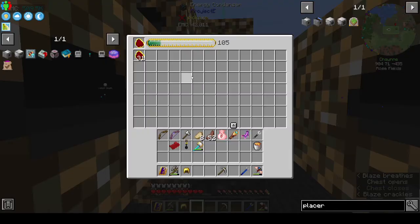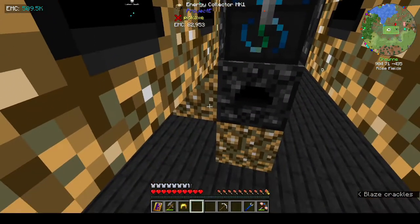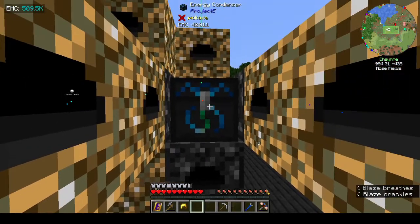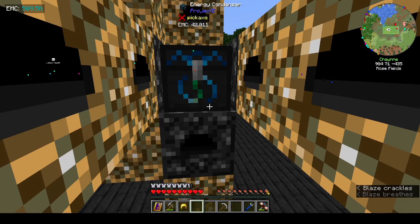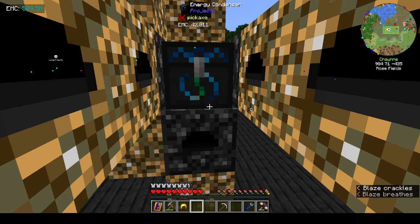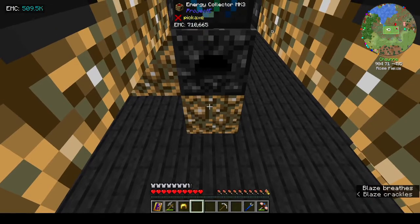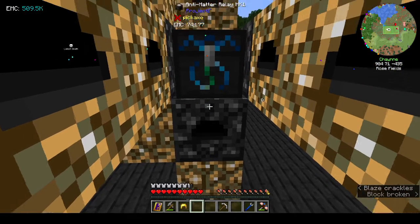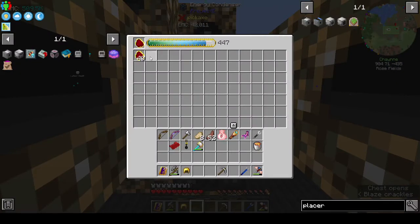This one is doing alchemical coal - it's smaller but it has Mark 2s and Mark 3s on it so it's going a lot faster. There's one Mark 1. Basically to do a basic power flower, it's not as hard as I thought. You put an energy collector on the bottom, put an antimatter relay on top of it, then you put the energy condenser. That's the most basic one you can have, and whatever you want to make, put it in the top left slot.